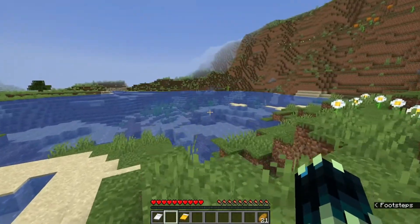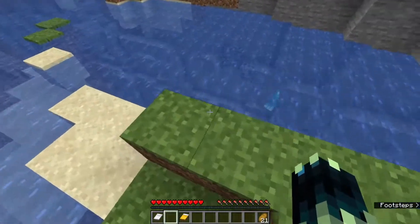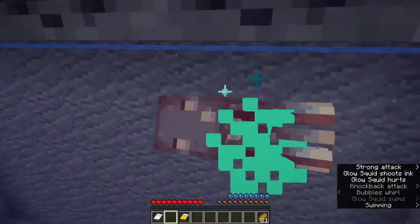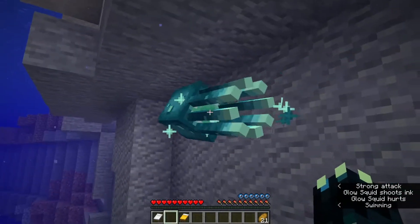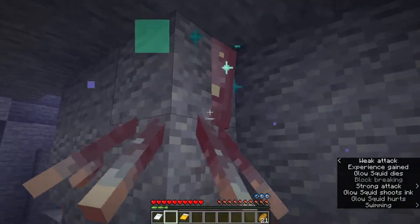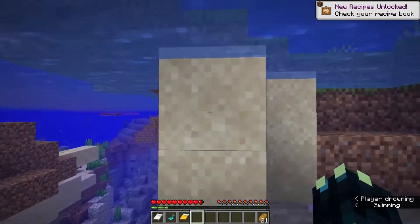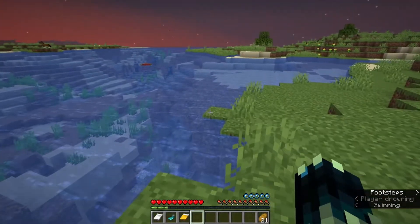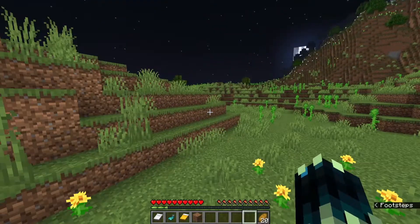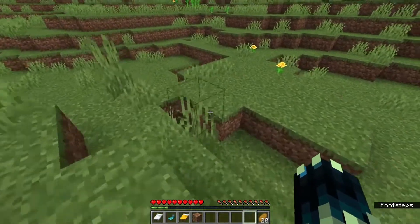That horse must be lonely on that little island! Let me know in the comments — do you guys think normal cave entrances are rarer, or are they the same for you? It seems like they're a bit rarer. Another change: axolotls will now only spawn in lush caves. Once again it's a cave filled with water — I'm now starting to think there might be a bug, or I'm just really unlucky.